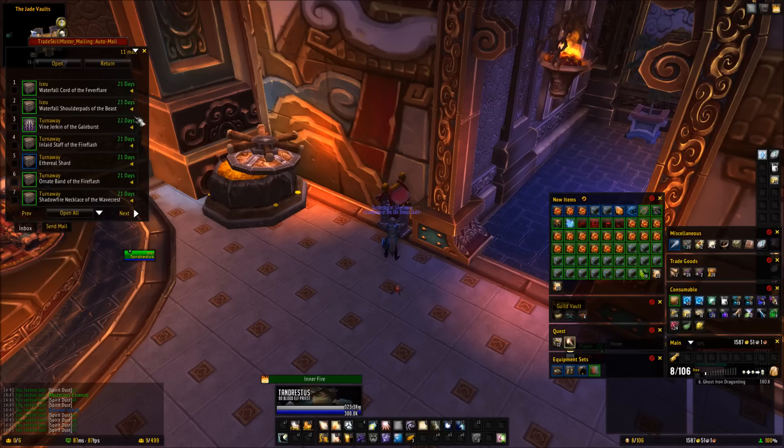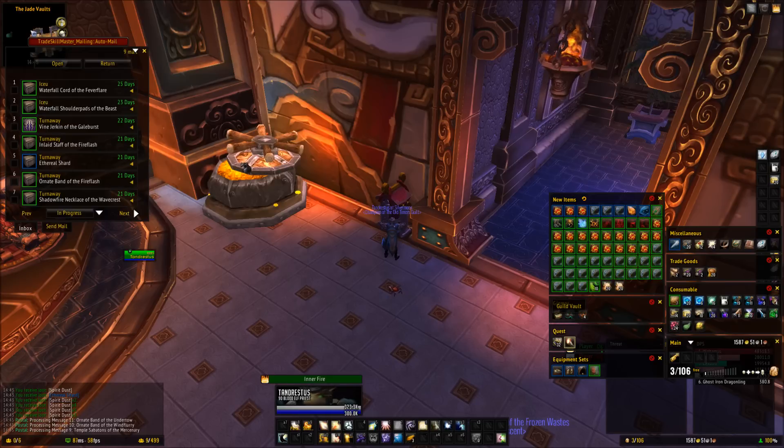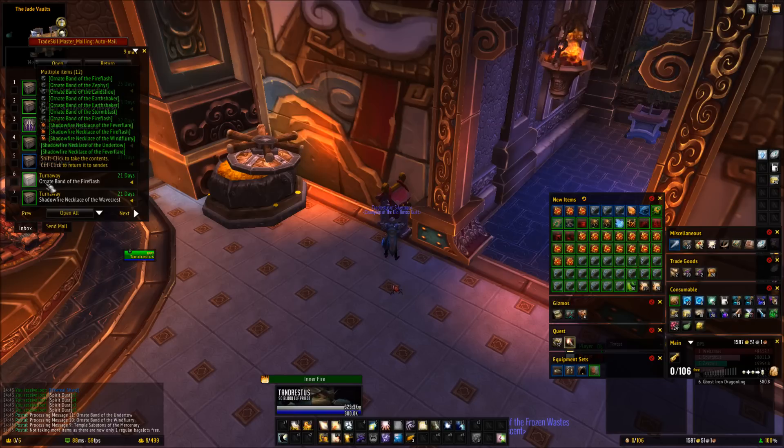Here you can see he sent me a bunch of stuff a couple days ago. The first thing I want to talk about is Postal. If you have the Postal add-on installed, it will empty all of the items in your mailbox 50 at a time. I've already got quite a few and I've only got about eight spots left, but when I click on this it starts pulling all the items out of the mail until it either fills my bag or does 50 items.